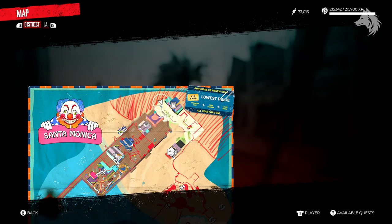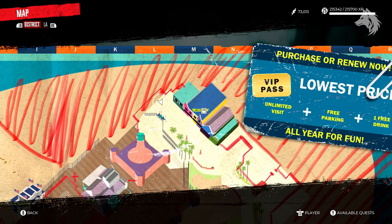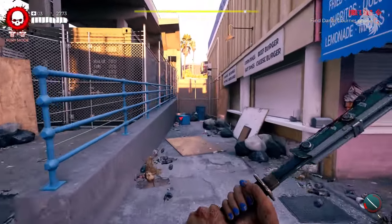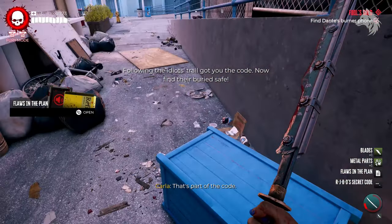Next, a burner phone is located at the very opposite end of the pier next to a row of restaurants in the side alley. That's part of the code.